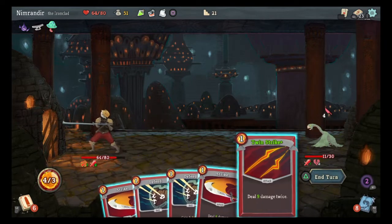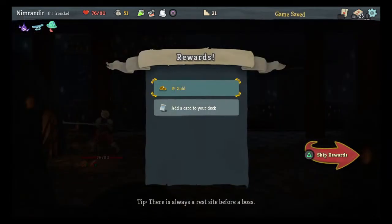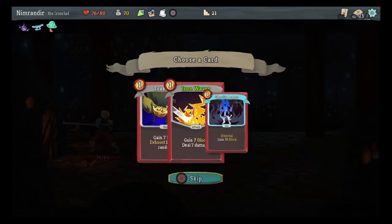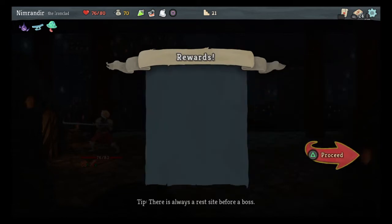Take this fool. That heals me — good. I was able to recover from the guardian problem. An Iron Wave Plus. Ghostly Armor is nice — 10 block. I've got a way to channel that and then do damage. I think I'm going to go with the Ghostly Armor.